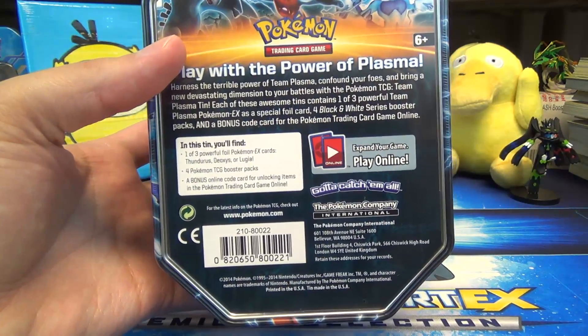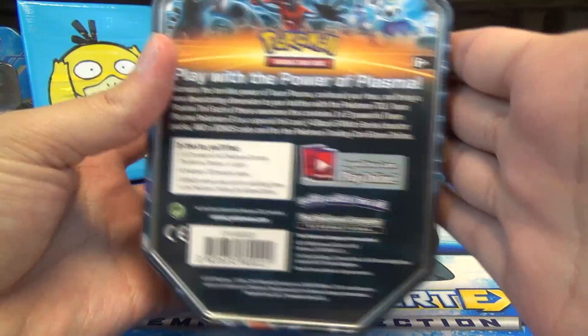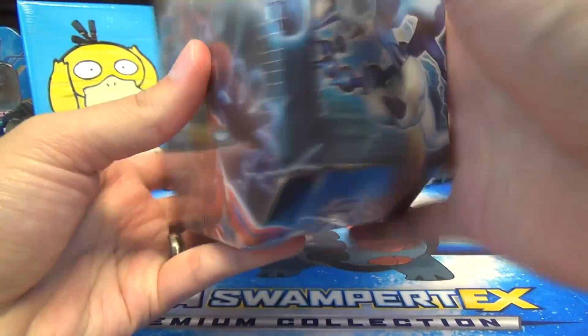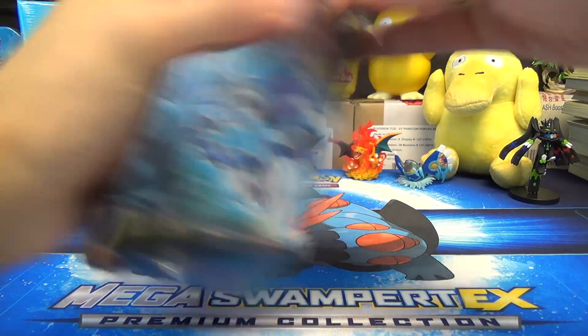The original ones had, I believe, all Plasma packs — like 2 Storm, 1 Freeze, 1 Blast. These ones, I think, have Legendary Treasures, maybe XY Base, maybe Flashfire — I don't remember. But let's crack in here and take a look.